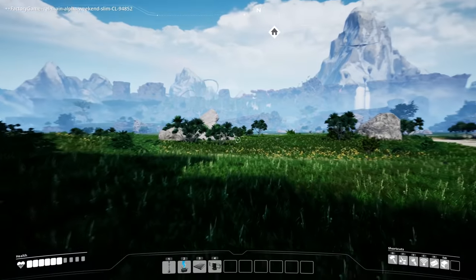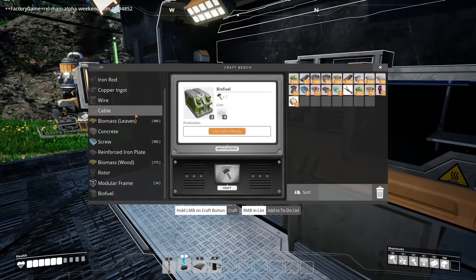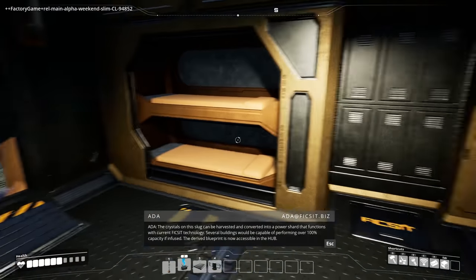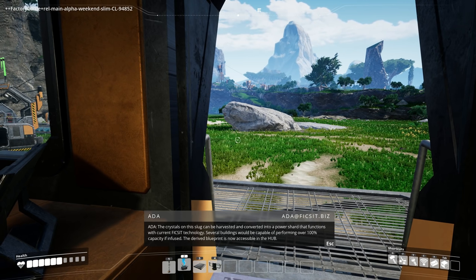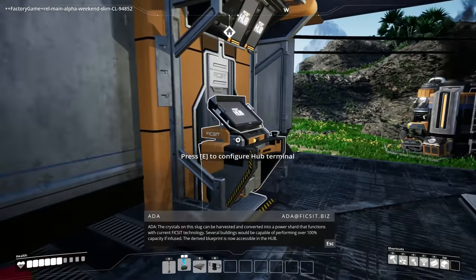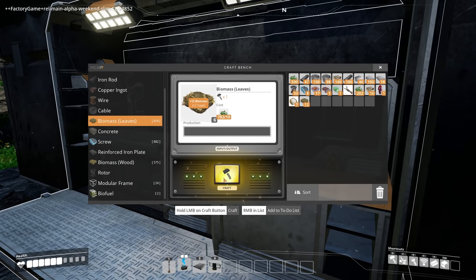All right, not trying to hurt myself here. Or die. It's back. How do I make the chainsaw? Power slug complete. The crystals on this slug can be harvested and converted into a power shard that functions with current fix-it technology. Several buildings would be capable of performing over 100% capacity if infused. What? I can make everything run faster? Oh my god. Wait a second — let me make my biofuel. Wow.